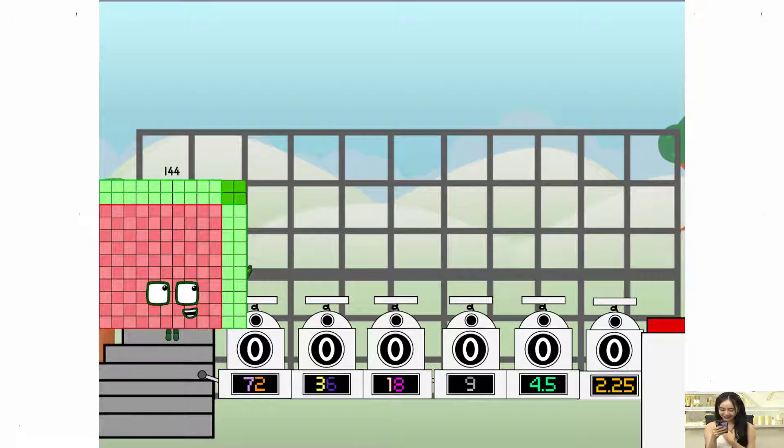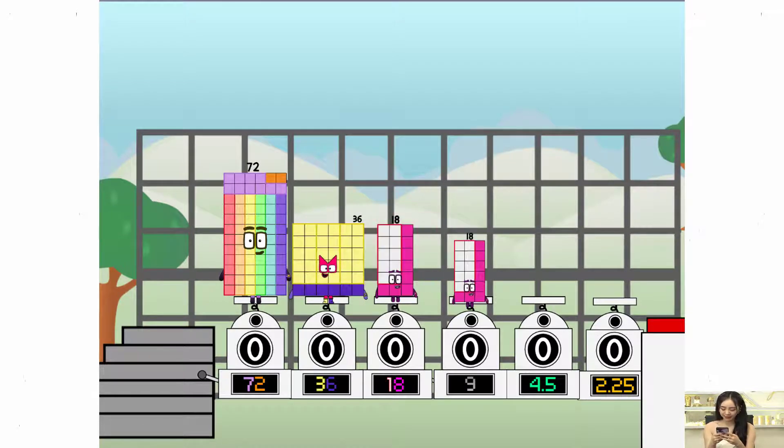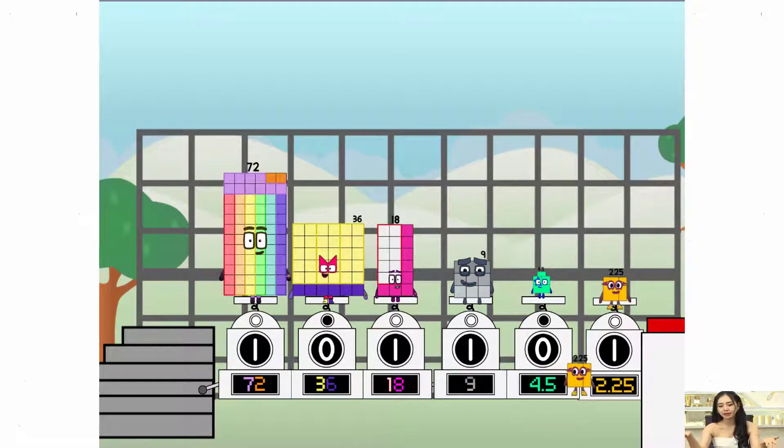First, I split in two: 72, and 36, and 18, and 9, and four and a half, and two of another, and one more to press a big red button. Then you choose who is going up: one of me, and none of me, and none of me, and one of me, and none of me, one of me. And fire!